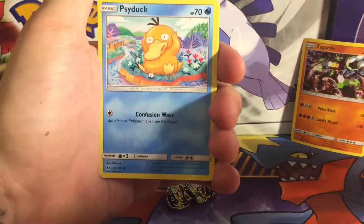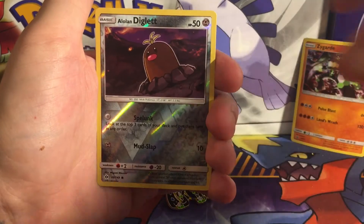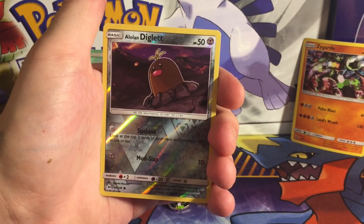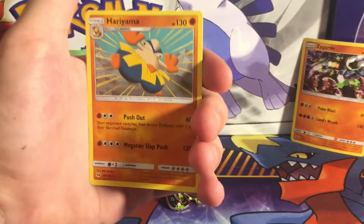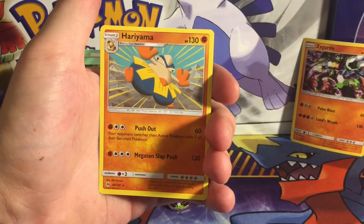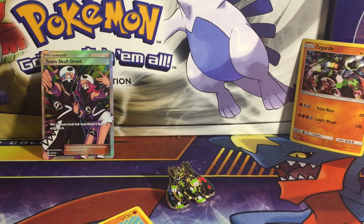Alright, we got that energy card — I'll just go right through it. Got that Lillie card. I really want that full art Lillie but I know it's not coming my way. Last card, last pack magic — can we do it? Alolan Diglett reverse holographic. Just a Hypno. Alright, so I guess this Zygarde box was not a complete bust.